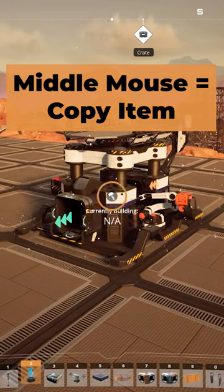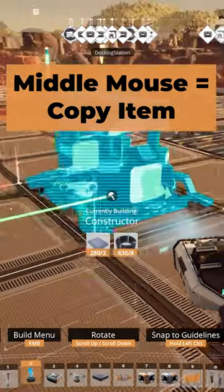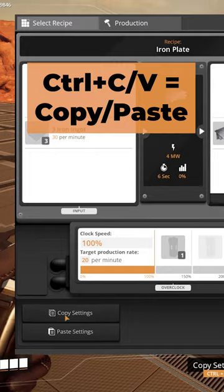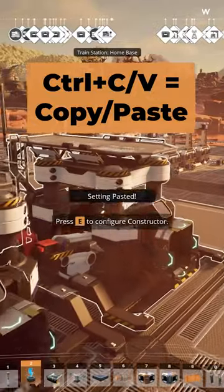Clicking the middle mouse button on a buildable will sample it, so you can build another one without going into any menus. And lastly, you can use Ctrl C and Ctrl V to copy and paste settings from a sign, a building, or anything like that onto an identical component.